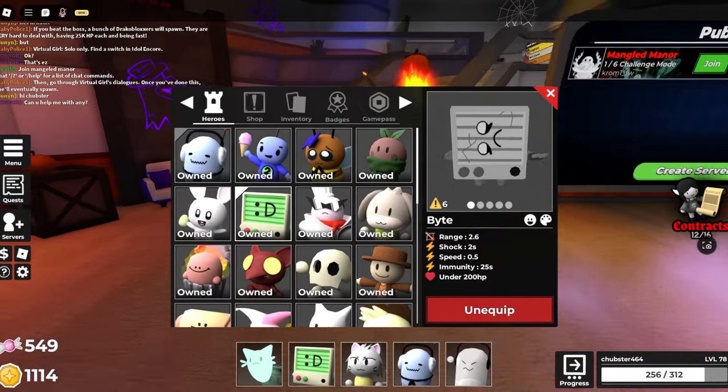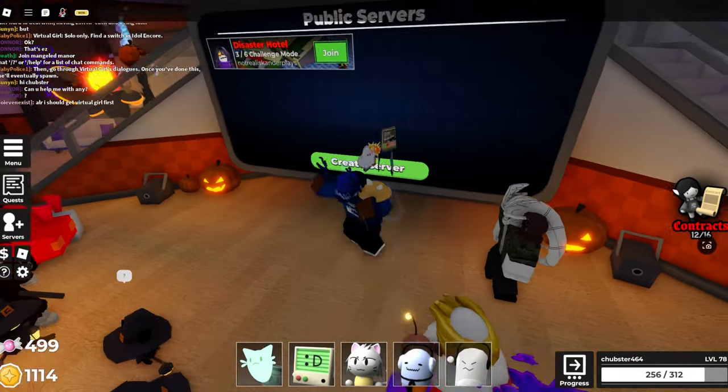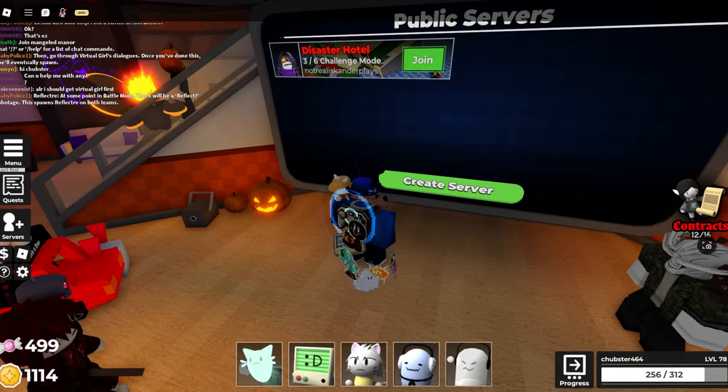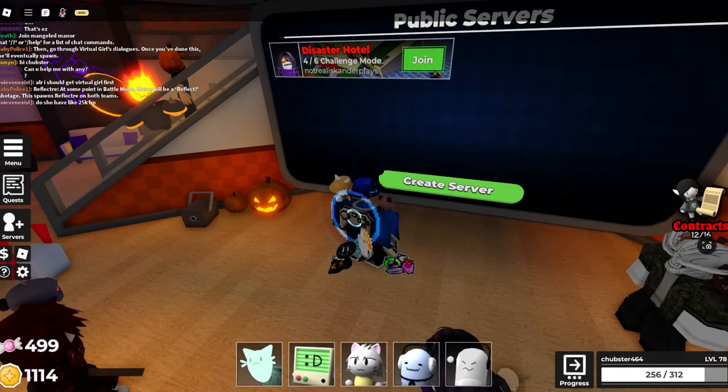After you beat Hazmask you get the follower and a really important sticker which you need to use to fight Warden. I'll make a video on how I beat that, but make sure to drop a like on this one if it helped and I'll see y'all in the next one.